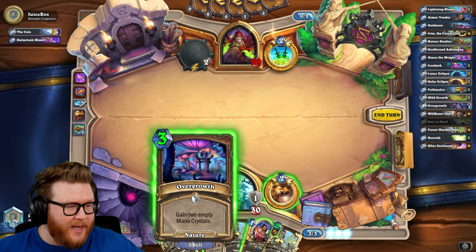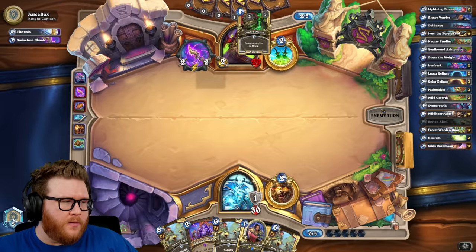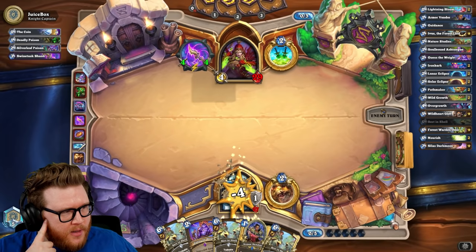They could have still sniped face, but they got extra damage by playing it the way they did — which is kind of the same as getting an extra turn off the Juggernaut. I kind of get it. It basically gave them an out. If they had a Coerce in their deck I think it was wrong to swing; if they didn't have a Coerce, it makes sense. I totally get it.